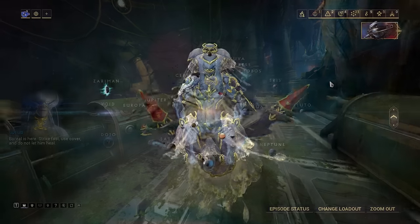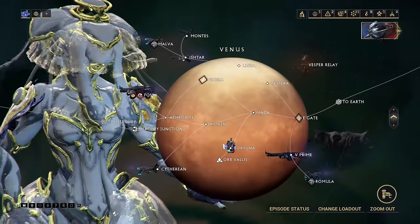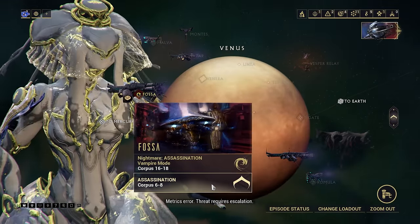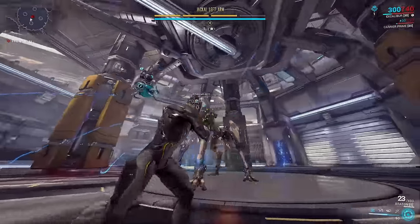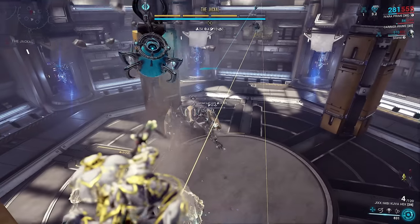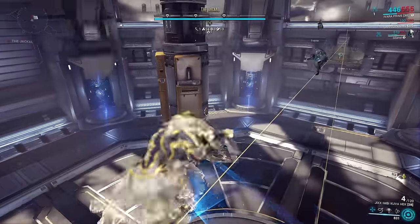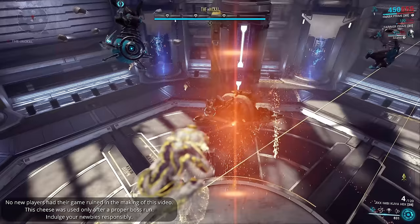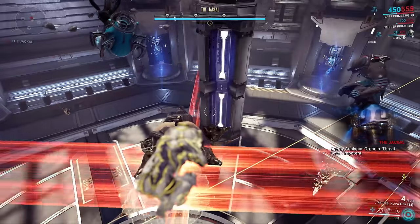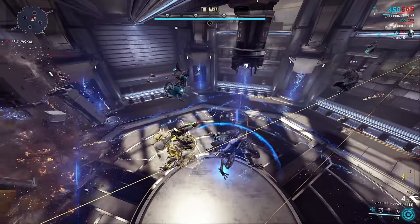Oh, and speaking of boss fights — if you really want to show a new Tenno that Warframe is definitely a game designed to be cheesed, bring Ivara with you to their first proper assassination fight, the Jackal on Fossa. New players would normally be running around the arena, dodging attacks, trying not to get hit by the laser walls at each stage — all of that. With Ivara, you can just jump into the air and set up a dashwire, allowing you and anyone else in the squad to perch above the Jackal. Sure, you can fly above the Jackal solo with Titania, or just tank the damage with other Warframes, but Ivara truly brings the cheese by allowing a whole squad to jump out of harm's way in a boss fight.